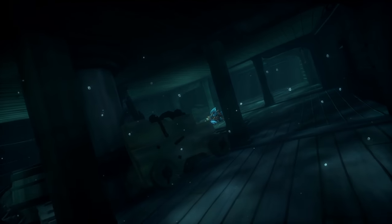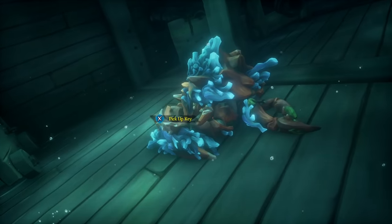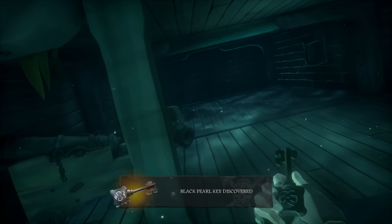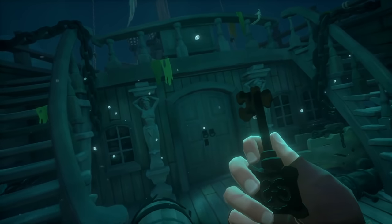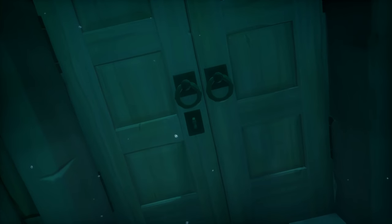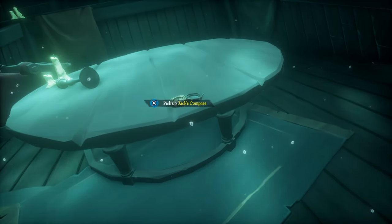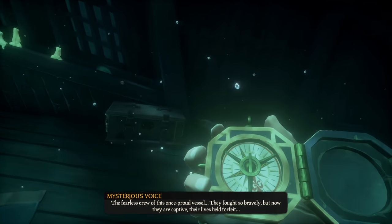Now, in this final room on the Black Pearl, you're going to see this claw. Swim over to the claw and grab the key. This key is going to open the captain's quarters on the Black Pearl. So once you get the key, swim back up and go to the captain's quarters. Once you open the door, go ahead and swim on in. And on this table here, you are going to find Jack's compass. Pick up this compass and it is going to show you exactly where you need to go.